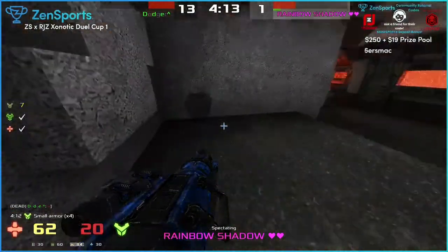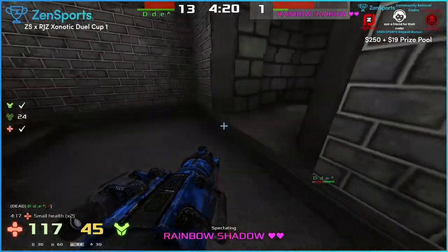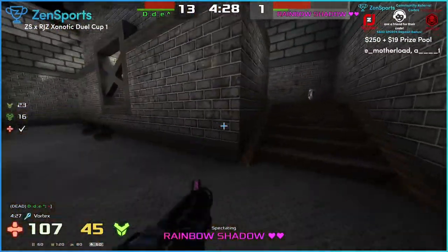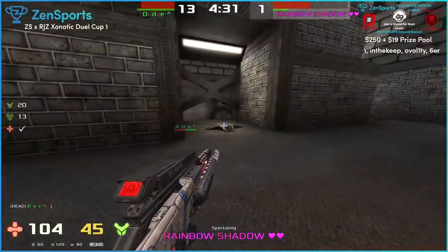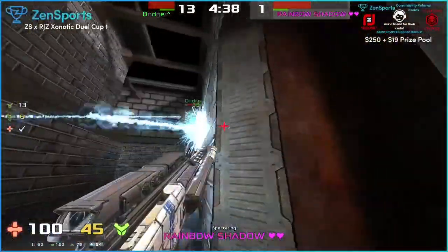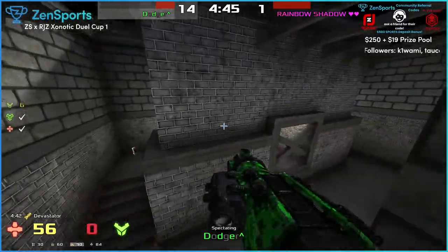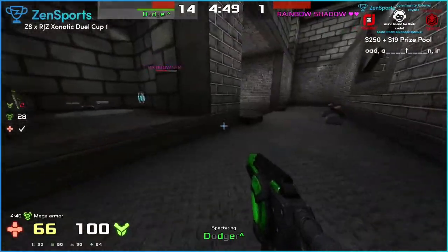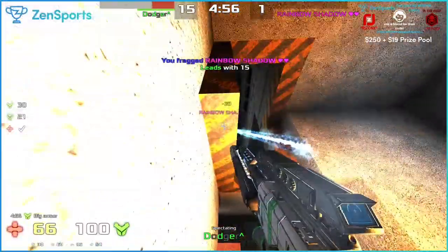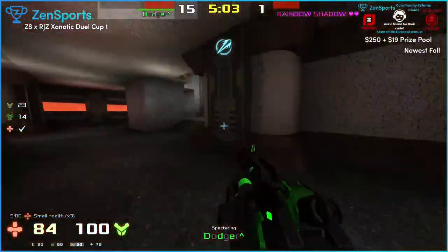He needs to get towards the vortex - he's let Dodger go back to the vortex and get the 100 armor, so it looks like he's just camping the mega armor. But as we mentioned, it's not always a good thing to get to the mega armor super early - you can kind of get trapped. It's really hard to defend when someone's coming at you quickly, because you've only got that small window in front to see the center area. That was a great shot - the rocket was coming right at him and he didn't flinch.